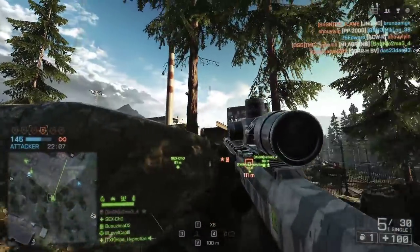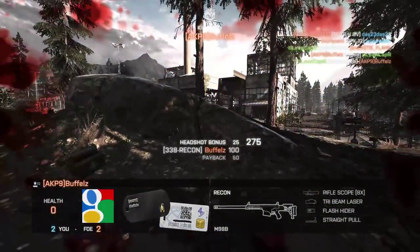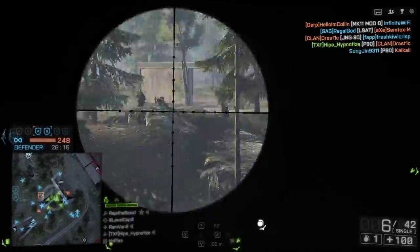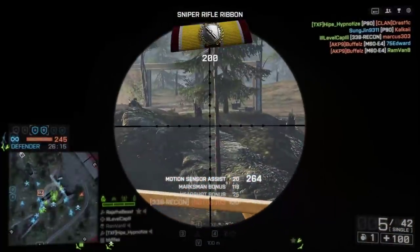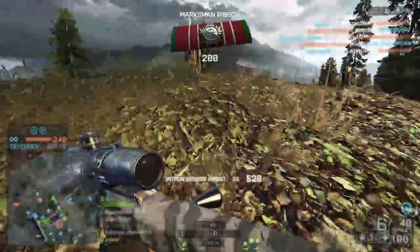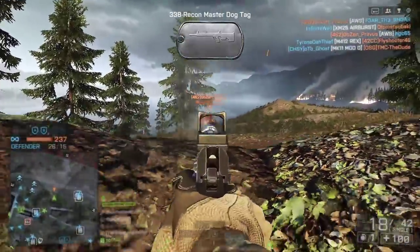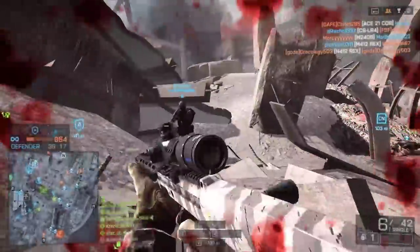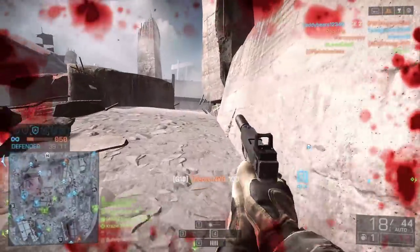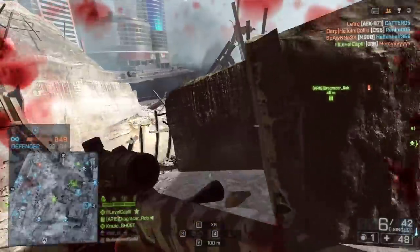At some point during this video, you might have said, hey LevelCap, why are you using the 338 recon sniper rifle? Does this have something to do with low sensitivity gameplay? Absolutely not — this is a crummy sniper rifle, I don't want to use it anymore and I'm mastering it right now during this video. This is kill number 499, and here we go lining up for kill 500. This is actually going to be a great example of me not being able to track quick enough with my low sensitivity to hit this target. I missed the bolt action shot and managed to finish him off with the pistol, but when lining up for that specific shot, I remember just feeling like I couldn't move my mouse fast enough to actually track that target. It's something I imagine I'll be able to compensate for with more practice, but at the moment it is one of the trickier areas of low sensitivity.